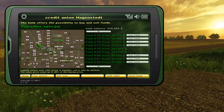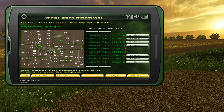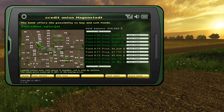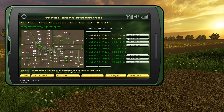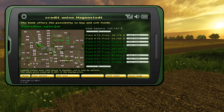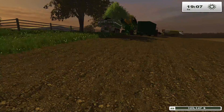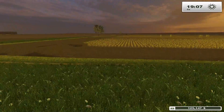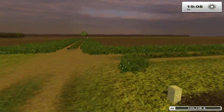We only have three fields right now and I was thinking we should probably expand a little bit. I was thinking about fields 75, 74, and 73 as the next purchases. Let's go ahead and do that. That leaves us with $125,000. Now we have all those fields over there as well. I think we'll rotate between these two.